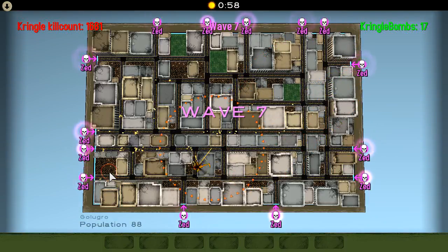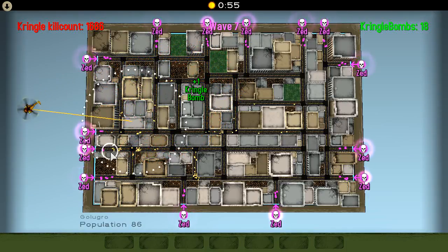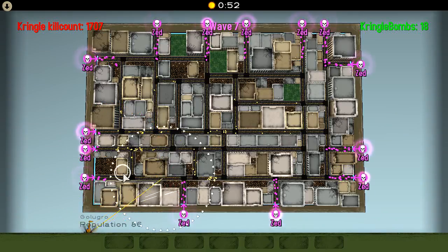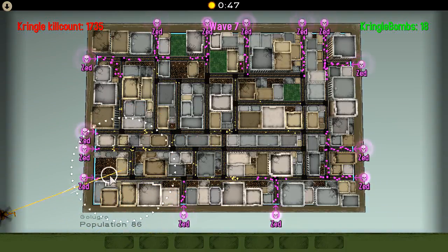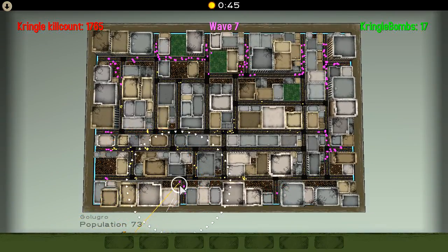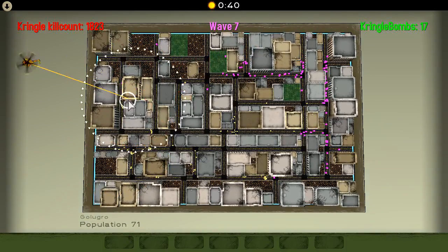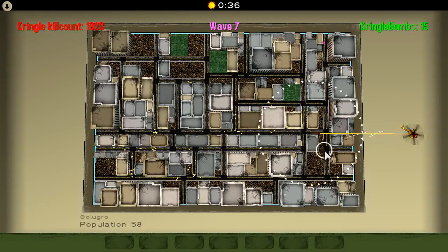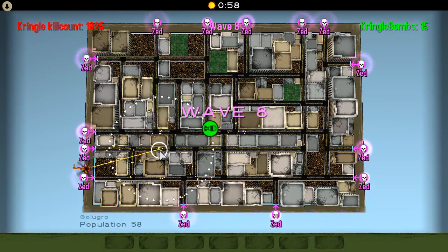There we go — Wave 7. Give me that Kringle Bomb. I'll just use the Kringle Bombs to keep the zombies on the upper and right side at bay. There we go, Wave 7. There's one guy left — and another guy left over here. Sometimes you don't even need to stand behind cover. And there we go — Kringle Jammer.